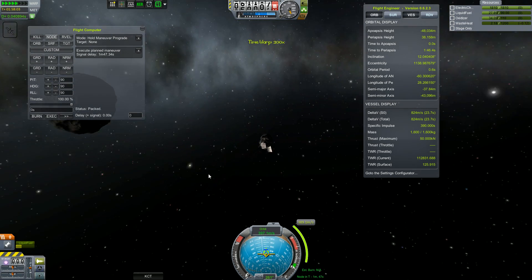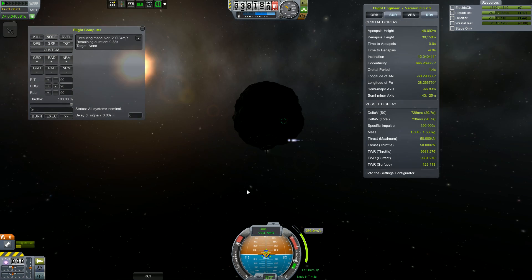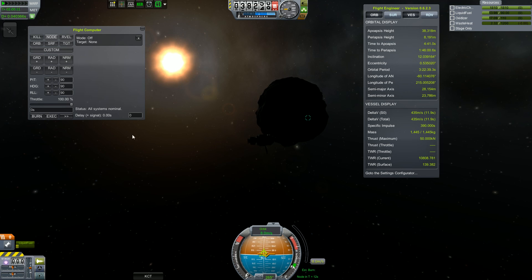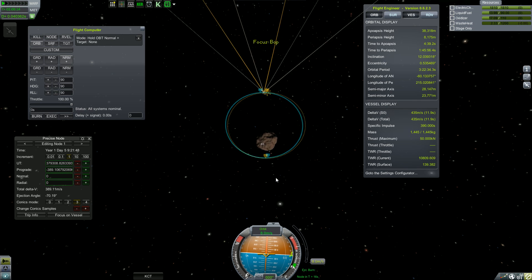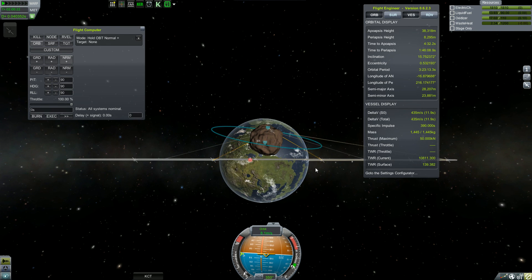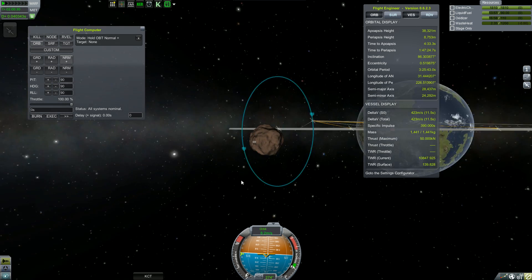Here is our actual ship — the Bopper. The mapper is actually on the top; it's currently folded up and you'll see it in a little bit. So we need to get this thing into a polar orbit in order to map the entire surface.